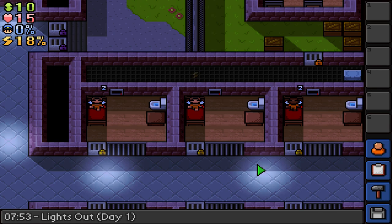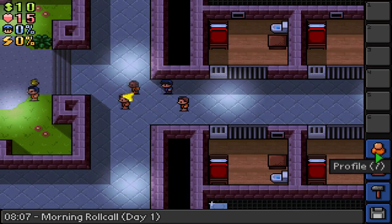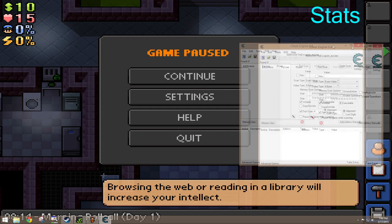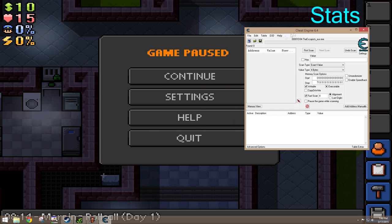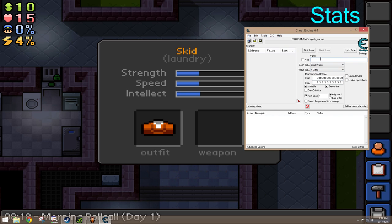First thing I'm going to do is show you guys how to hack stats. What you'll need is Cheat Engine. If you look at your profile, you'll see your stats — they all start at 30. First I'll go ahead and get Intellect. On Cheat Engine, go ahead and select a process to open. Select The Escapists, press OK, and continue. I'm going to get it up by 1, so Intellect is at 31. Set value type to 4 bytes — it works for this one. Type 31 and hit First Scan — it'll come up with a bunch of values.